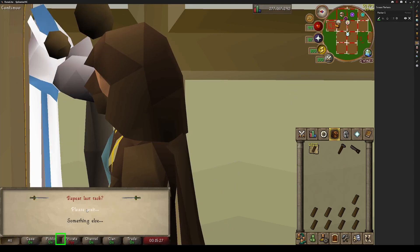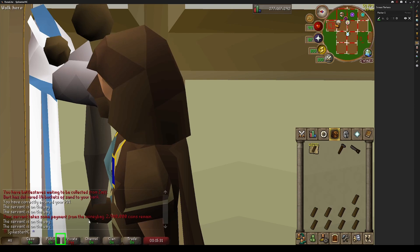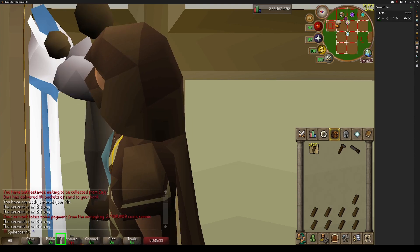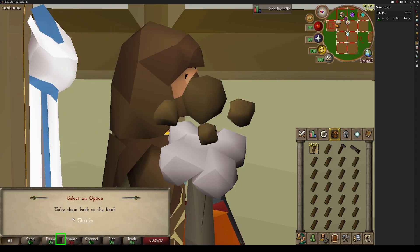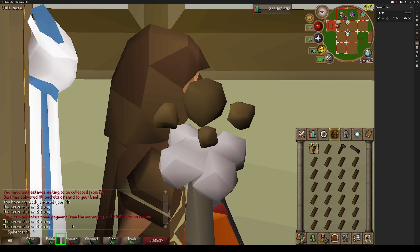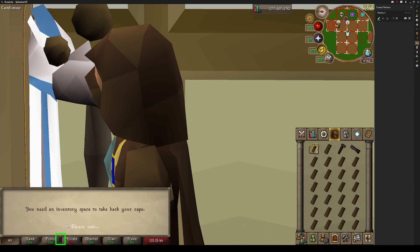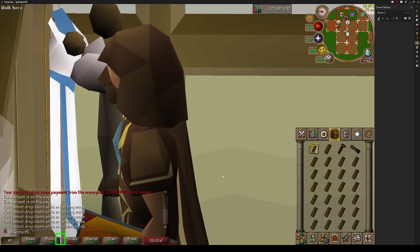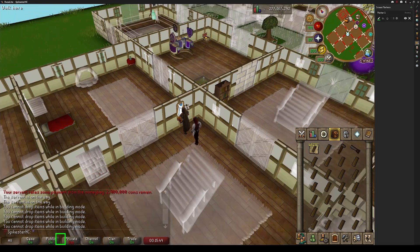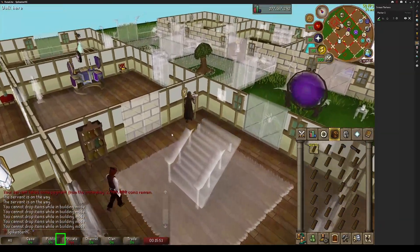The reason you don't want to call the butler too early is because if you've got a full inventory of planks and there are still extra ones, you can actually drop planks while you're in the house. What will happen is it'll be awkward — you'll want to take them back to the bank and you won't even be able to remove the cape rack because your inventory is full. You can't drop them so you'd have to leave and bank planks, which is just annoying, so watch out for that.